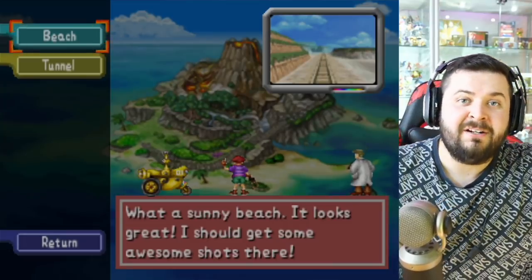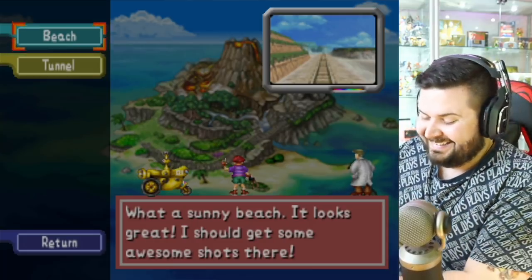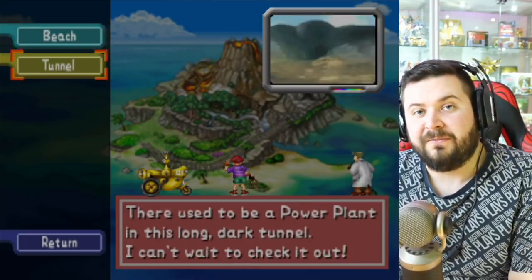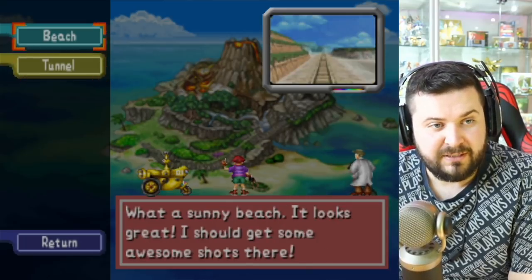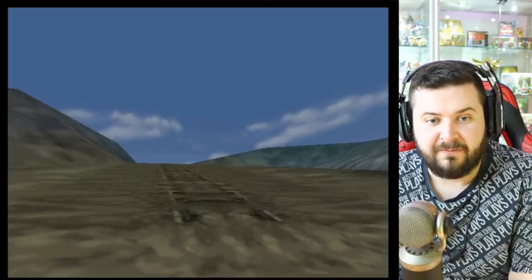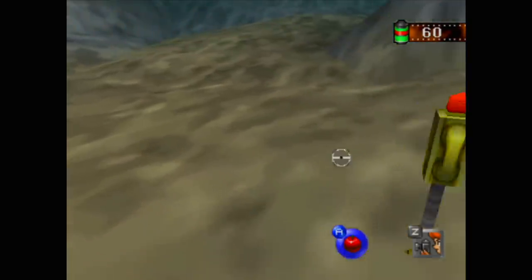What's going on everyone, Austin John Plays here, welcome back to Pokemon Snap. In our last episode we unlocked the pokemon fruit that we're going to be able to use at the beach and the tunnel. I don't want to return to the beach yet — let's blow through the tunnel with the apple, or pokemon fruit, whatever it's called, and see what that does for us.